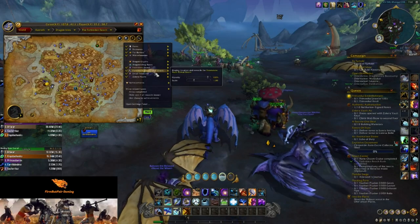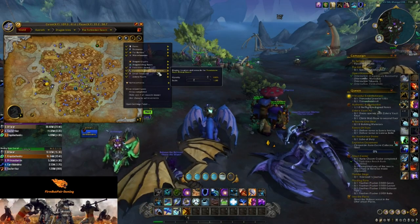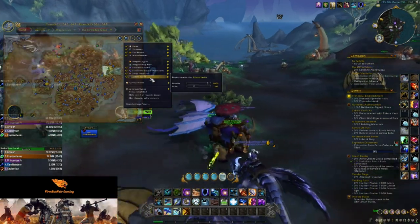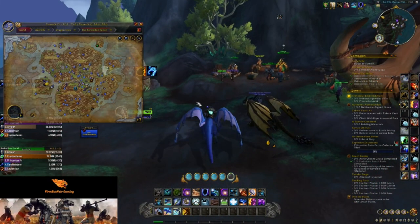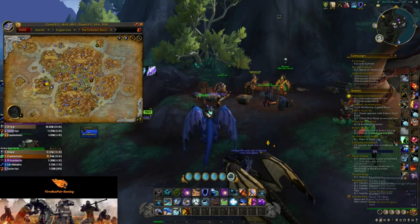We want to make sure that we have clicked the buttons — we always want those on in general. We want to make sure we have forbidden horde, the frost on vault, primal storms, small treasures, and the vaults. That then populates all these on the map as well as it's going to do something really cool.